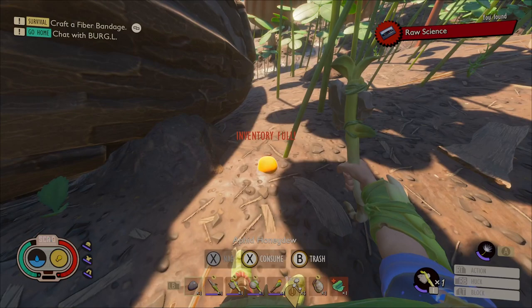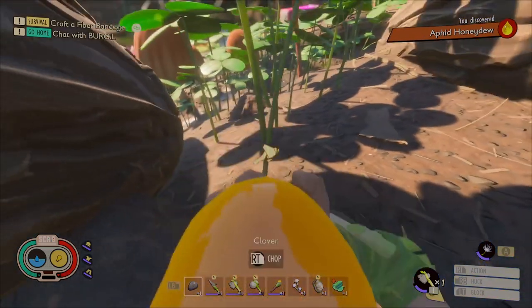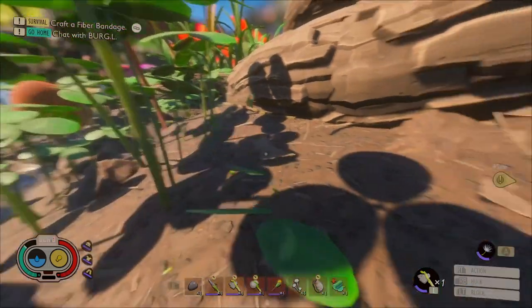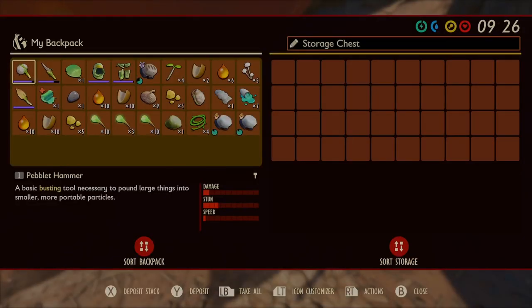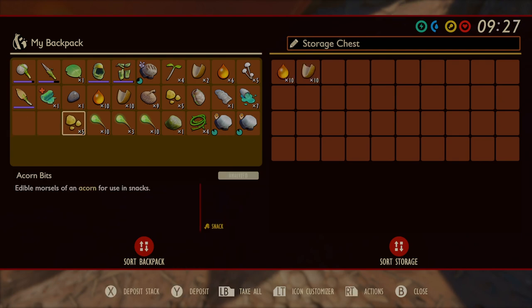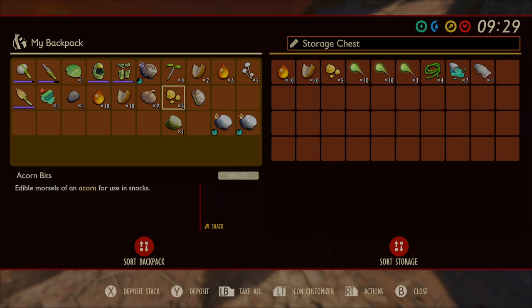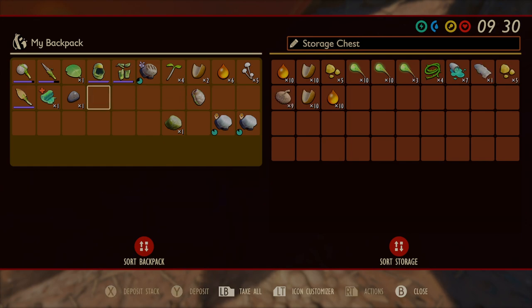Aphid honeydew is another one of those items that's good for smoothies. You can also eat it — it does a little thirst and a little hunger. Never put meat or raw food in a chest that is out in the open, because ants will come get it. They will also take other stuff out while they're digging through it. Same goes for mushrooms because of weevils.